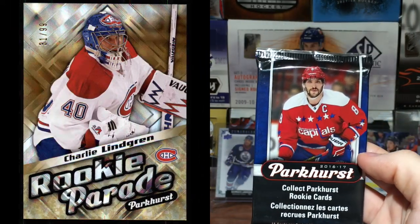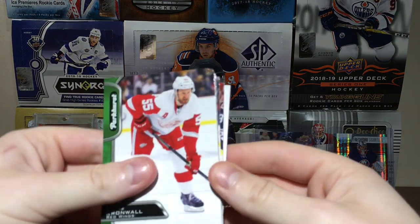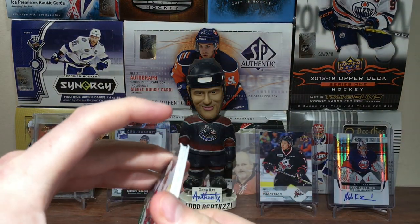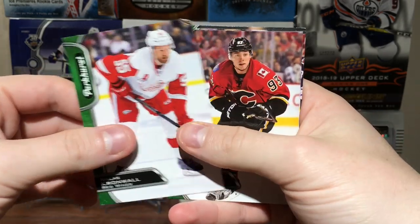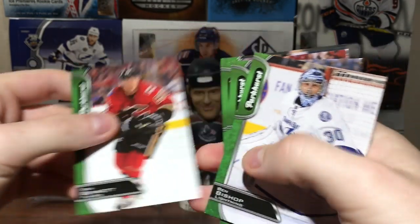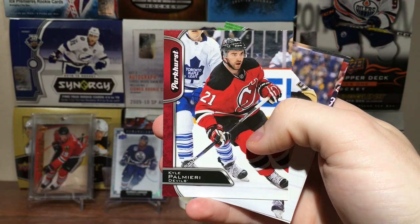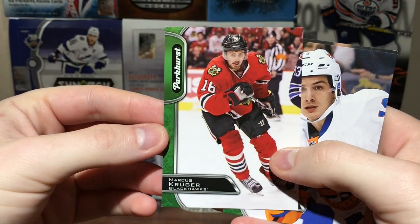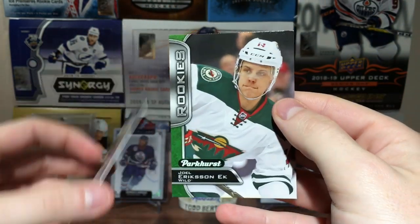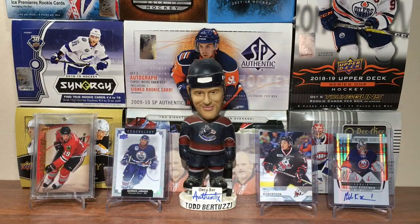16-17 Parkhurst — I used to really like the Rookie Parade. Kind of sad when they switched them out. Hopefully you get a Rookie Parade here. Cards are sticking even though it's only a two-year-old product. You got Sam Bennett, Ben Bishop, Mike Smith, Cal Granlund, Kyle Palmieri Red, Chris Letang, Marcus Kruger, Matt Barzal — first rookie — and Joel Eriksson Ek with a messed up corner. That card's pretty much worthless but Barzal's in fine shape.